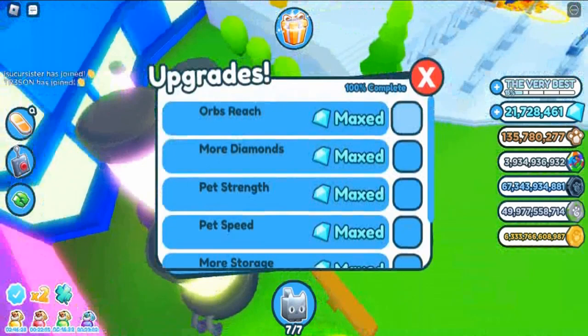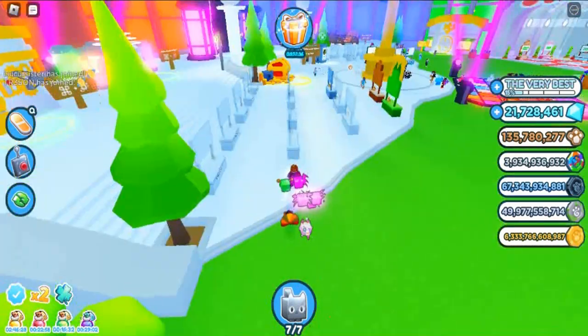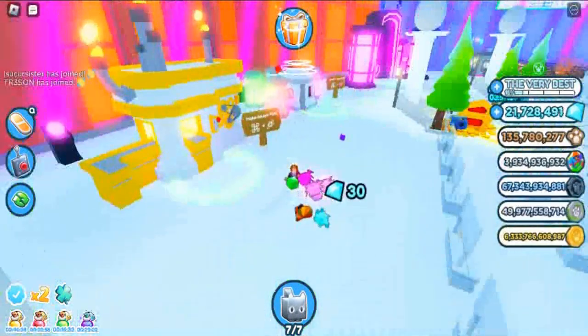How to get the New Year's 2023 Gift: it can be obtained by being logged into Pet Simulator X when the ball drops on the New Year's countdown feature, located in the Trading Plaza. There will be a timer to indicate when it's going to happen.